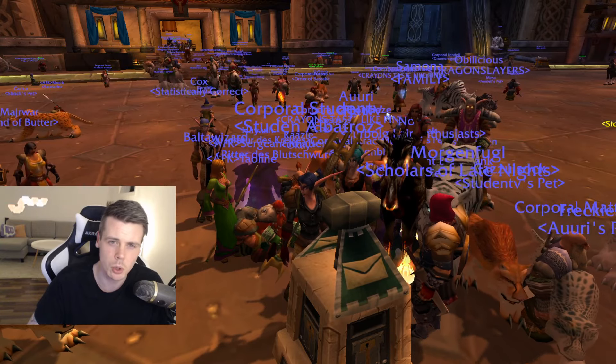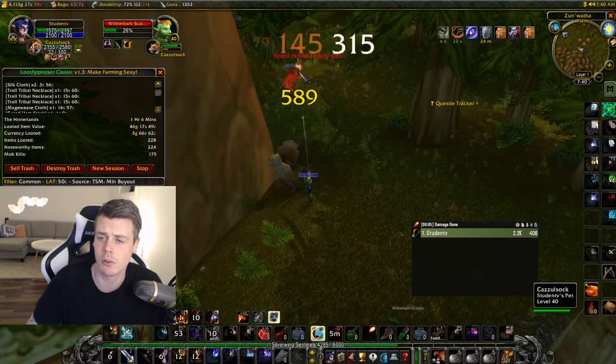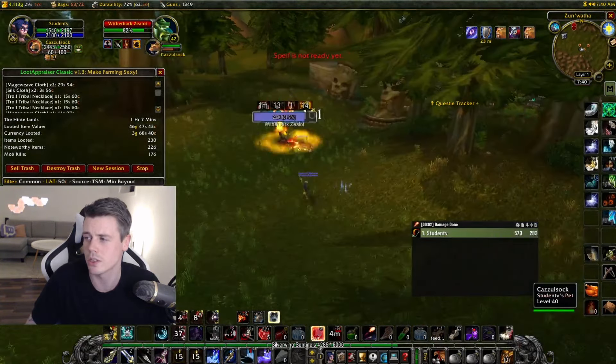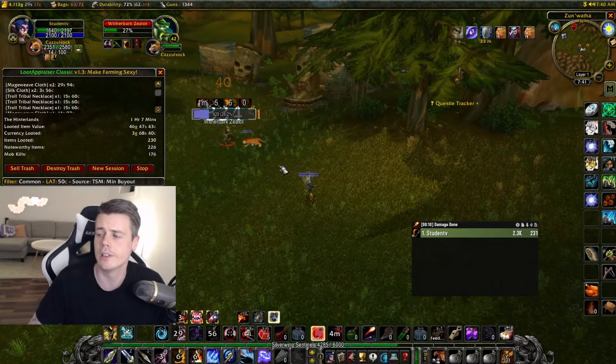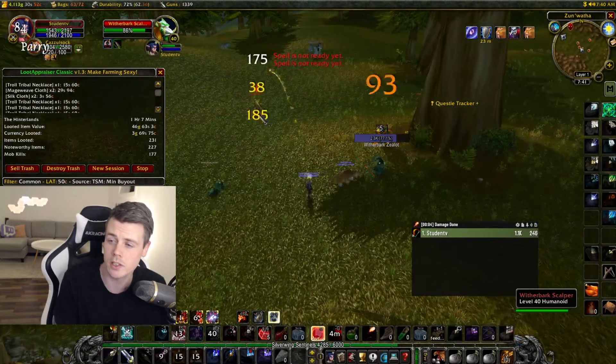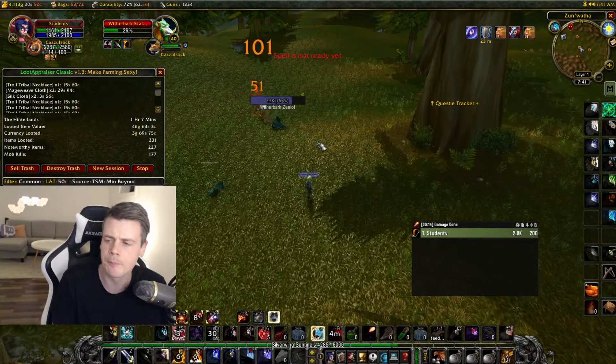The farm we're taking a look at in today's video is actually a location I featured back on day two of Phase 2. It's right here in the Hinterlands, killing these Wither Bark trolls. The reason I want to kill these is because they drop Mageweave Cloth and they drop Wild Vines needed for best-in-slot gloves and so on. They also previously dropped the troll necklaces.